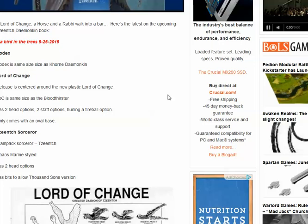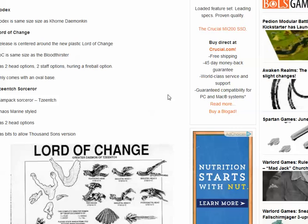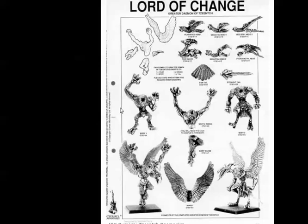It's along the lines of Khorne Demonkin, centered around a new plastic Lord of Change, which obviously is a huge figure — two head options, two staff options, a hurling fireball option. Only comes with an oval base. That's significant because the rumors are that Warhammer Fantasy is going to be changing to round or oval bases. I'm pretty excited about that — I'd love to see Warhammer Fantasy go to a lower model count. That Dark Elf army we're working on has like 200 figures. You could have done three 40k armies for the same.